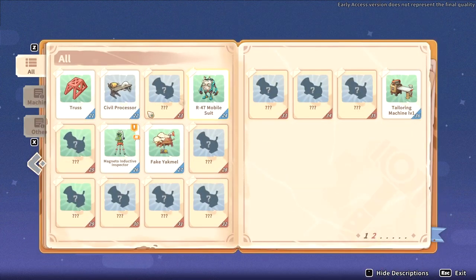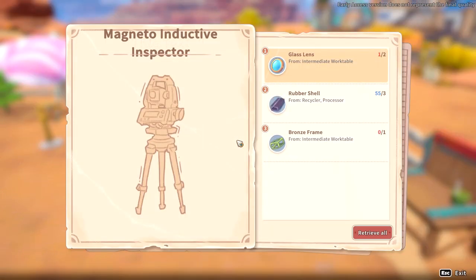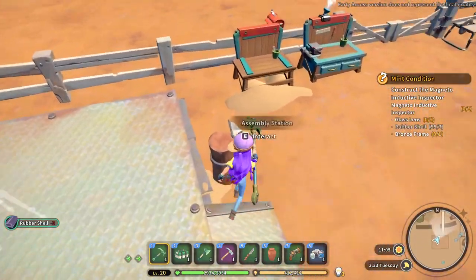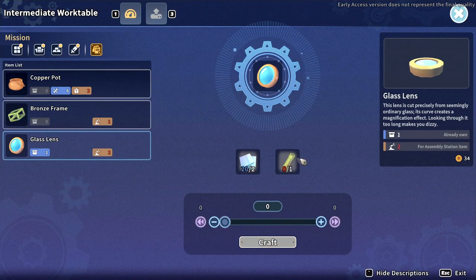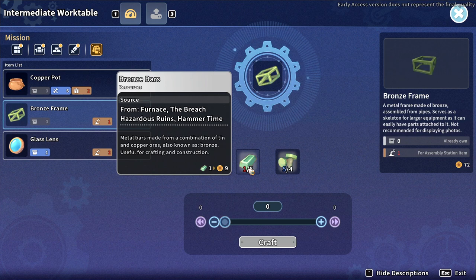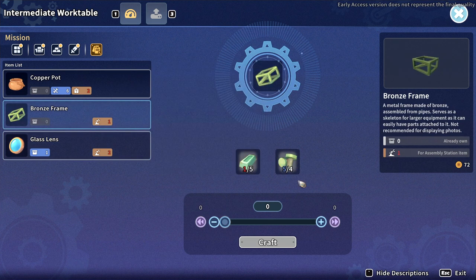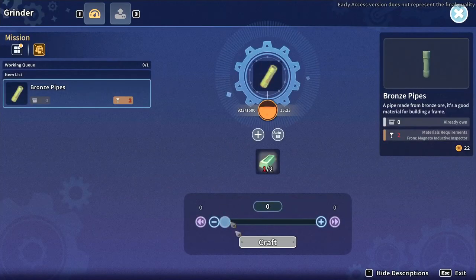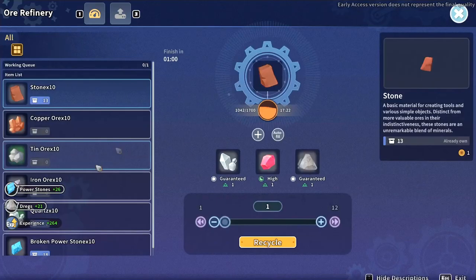Maybe there's something easier to make. I've got to make this for a quest — this is my main story quest. I can make a bronze frame and glass lens. I just need a copper pipe and a lot of bronze stuff by the looks of it. Can I make it? I did set some up. Oh wow, look at all that — oh, these power stones! Lovely power stones. Let's craft some more, why not.